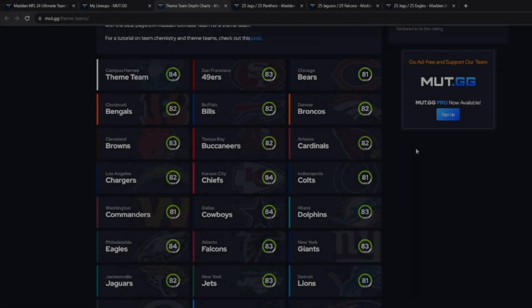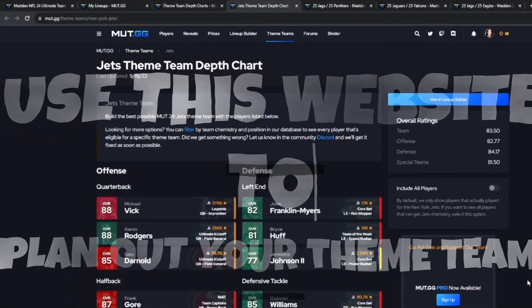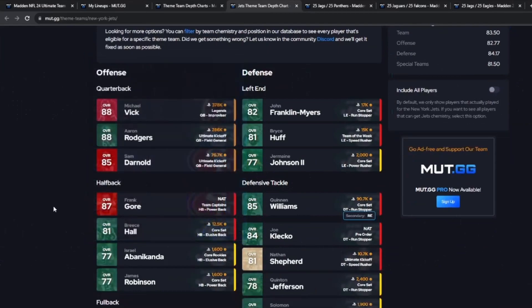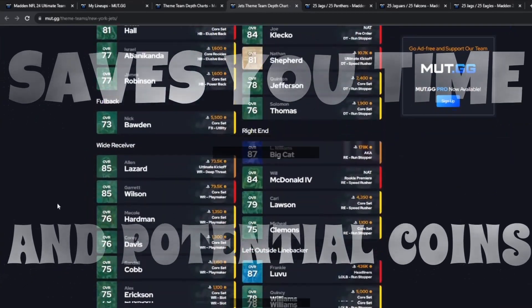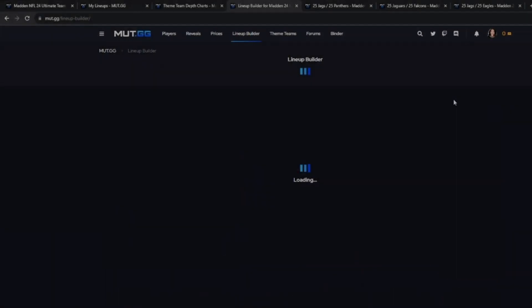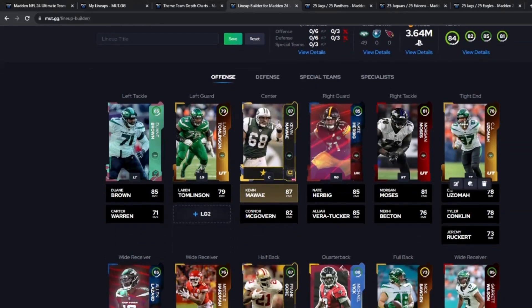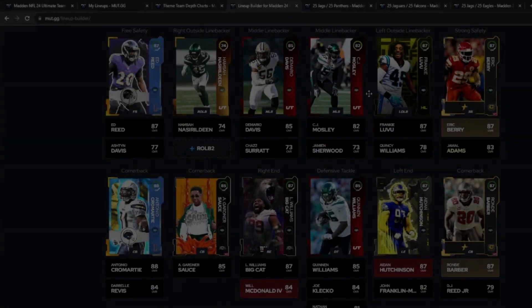Under theme teams here, you can literally see all the eligible theme teams you can create. If you're a Jets fan, for example, you can click on theme teams, click on the Jets, and literally see every card that is possible to earn in the game. You want the lineup binder — just select that. This database literally allows you to build your team without even getting into the game.